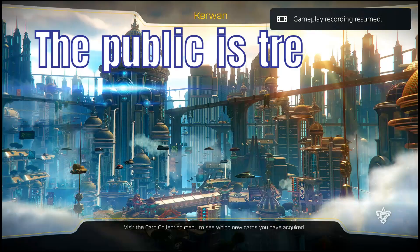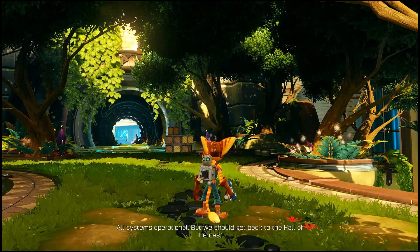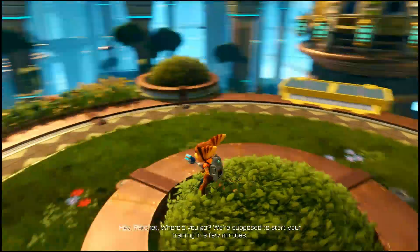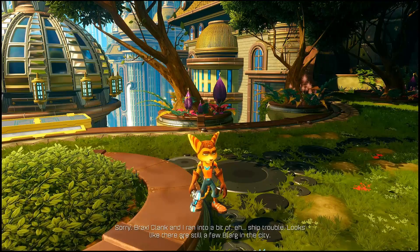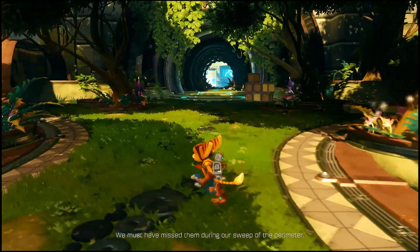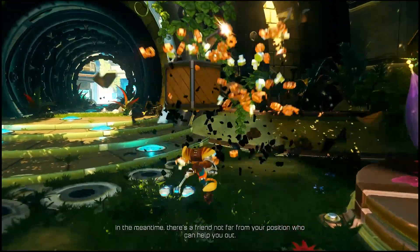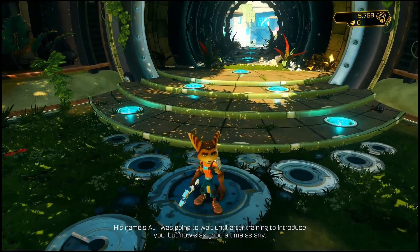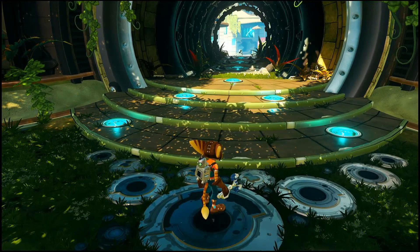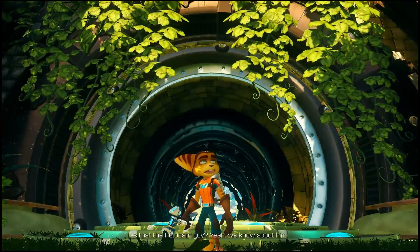Alright, all systems operational — but we should get back to the Hall of Heroes. 'Hey Ratchet, where'd you go? We're supposed to start your training in a few minutes.' 'Sorry Brax — Clank and I ran into a bit of ship trouble.' 'Looks like there's still a few Blarg in the city — we must have missed them during our sweep of the perimeter.' 'Brax, you better check the Hall of Heroes and make sure they didn't make it inside.' 'Copy that — in the meantime, there's a friend not far from your position who can help you out. His name's Al. I was gonna wait until after training to introduce you, but now's as good a time as any. Find him and ask him to upgrade Clank — if he knows it's for the rangers, he should do it for free.' Is that the holocard guy? Yeah, we know about him.